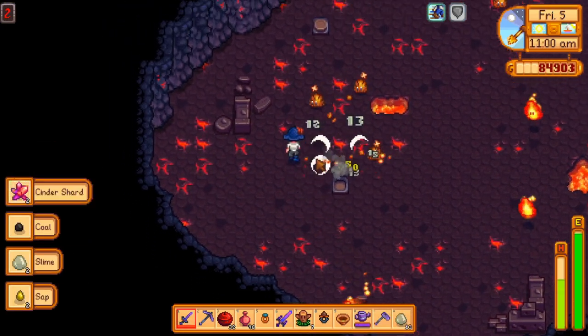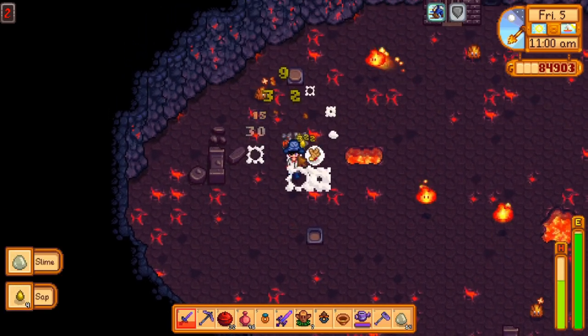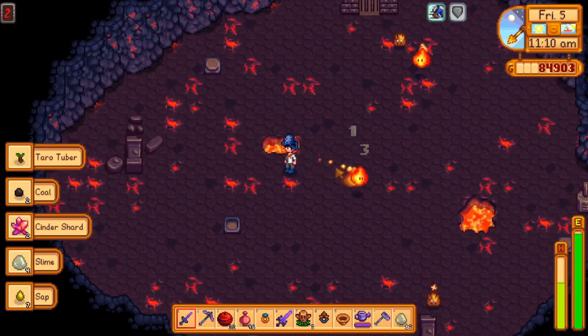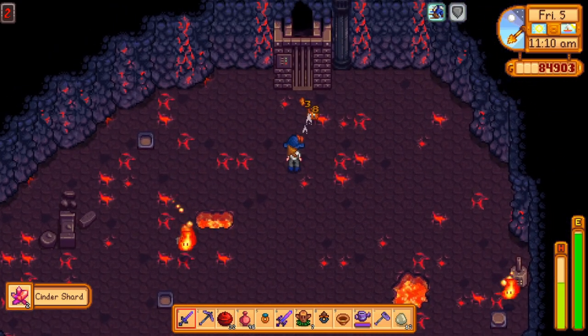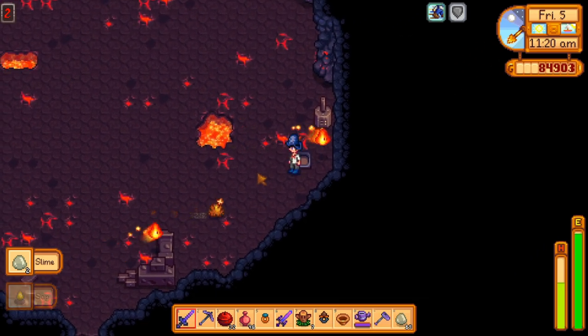And finally in the volcano dungeon — instead of those flamey things bouncing back several times I can just one-shot them by right-clicking. If I can hit them. Admittedly the small range is still kind of a drawback, but that's why I always carry a sword with me as well.